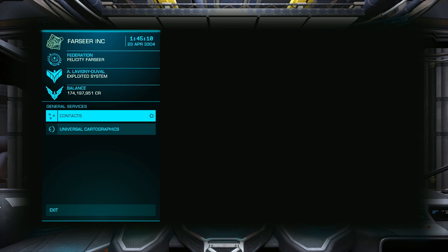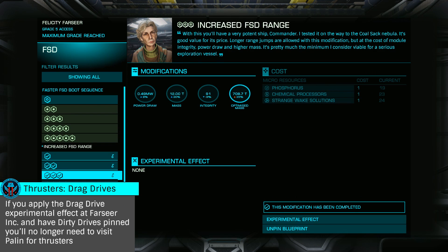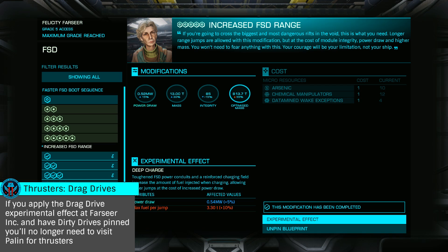Finally, you'll want to apply your chosen experimental effect, which you'll be able to do once the module has been upgraded to grade 3. Experimental effects can only be applied at the engineer's base and cannot be applied by the remote workshop feature. Note that legacy modules also must be upgraded at the engineer's base and also cannot be completed using remote workshop.